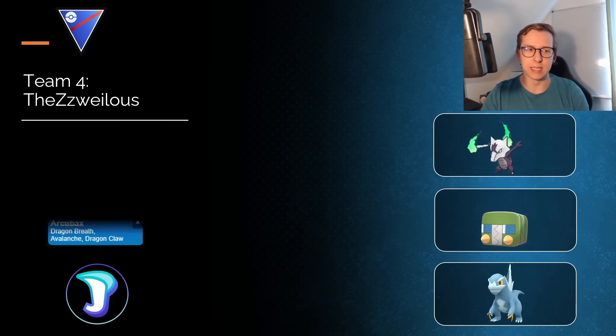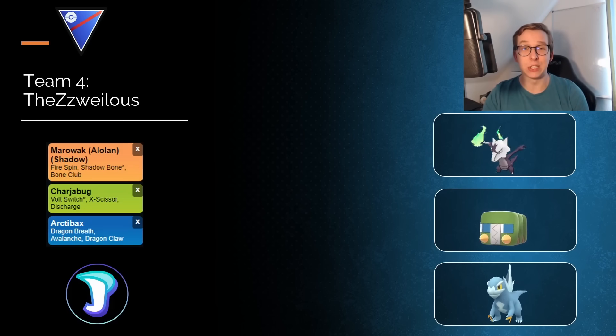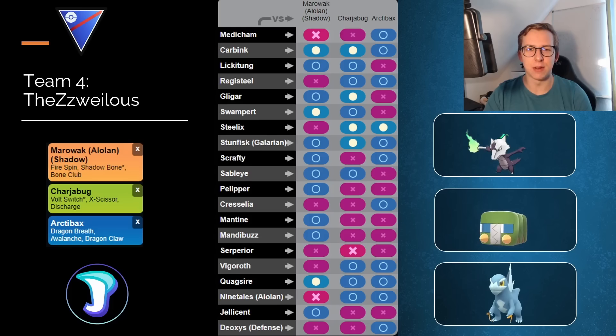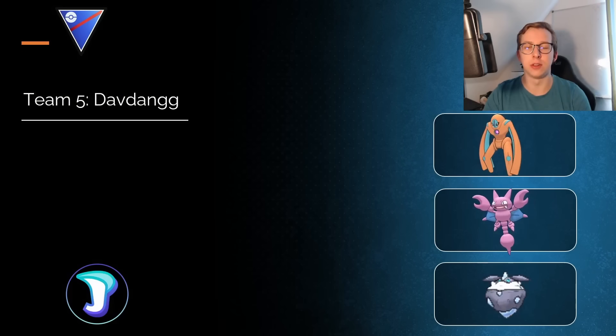Speaking of Zawai-less, the next team is from them — they hit Legend with this very spicy team featuring Shadow Alolan Marowak, Charjabug, and Arctibax, which is really crazy. Shadow Alolan Marowak is something you rarely see; Charjabug actually appears again later in the video as well. Arctibax is one of the Pokemon that just got released, so this is definitely an interesting spicy team. Something I love to see, but we can move on to the next one.